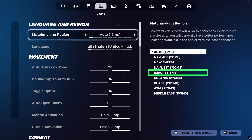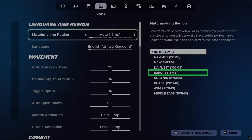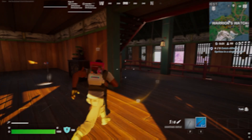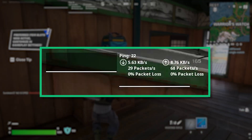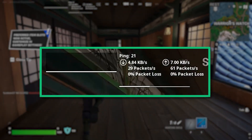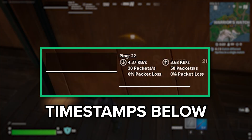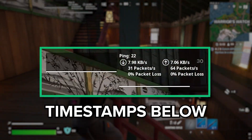For example, if you're in the UK, the best matchmaking region is Europe. Next, enable NetDebug Stats in the game UI settings. This displays network stats in real time so you can see if you're dealing with high ping, packet loss, or an unstable connection. With this info, you can skip to the exact part of the video that addresses your issue. Check the timestamps in the description.